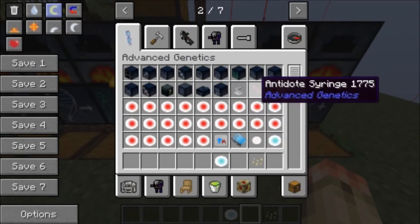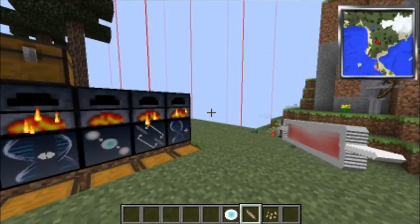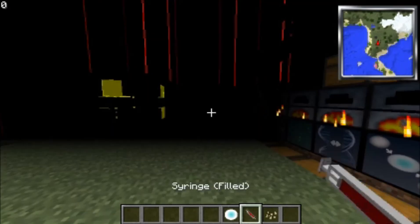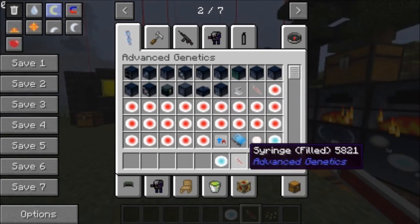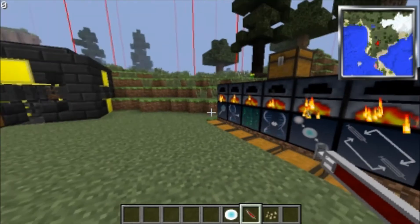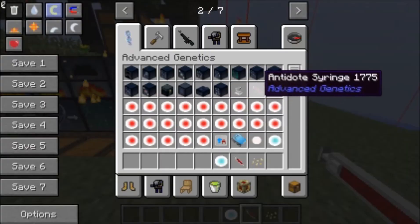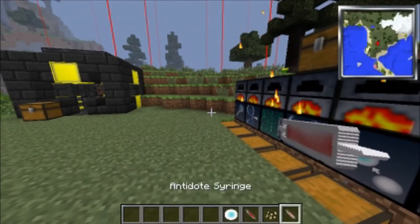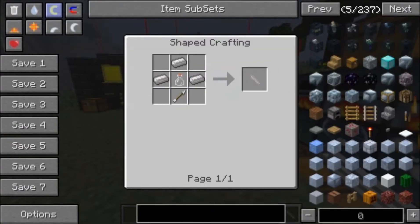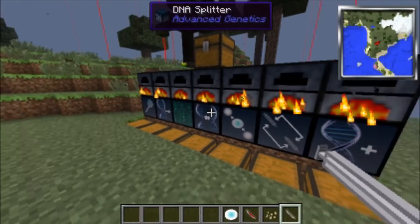It'll be a fly gene. Then you just take your syringe — syringes are made like this. All you gotta do is take an arrow, a glass bottle, and some iron. It's not hard, it's exactly how it would seem. Then after you take that, you put it in the centrifuge so you get a fly gene out of the bat usually.